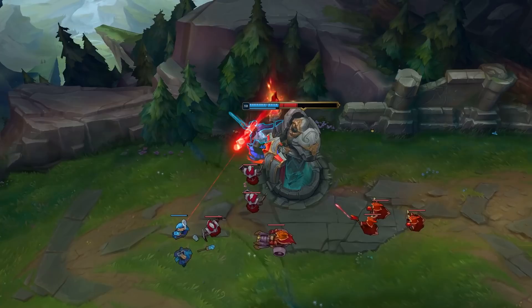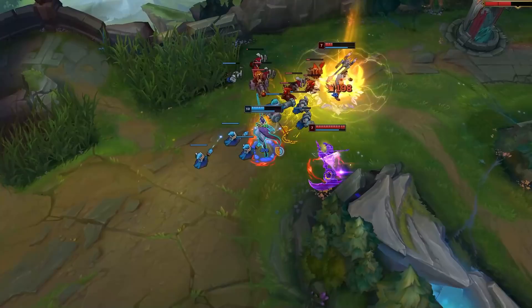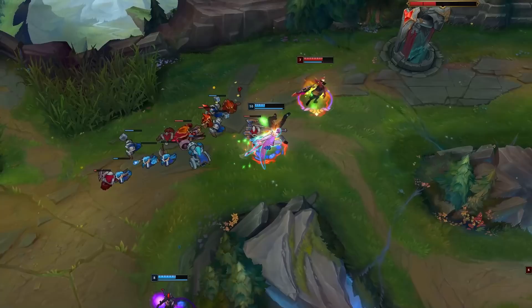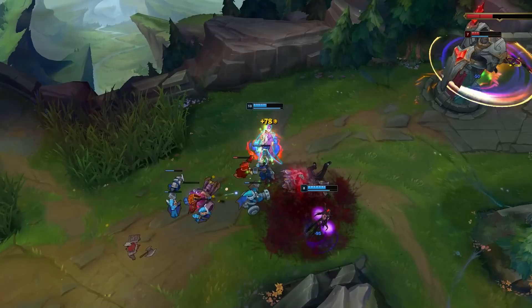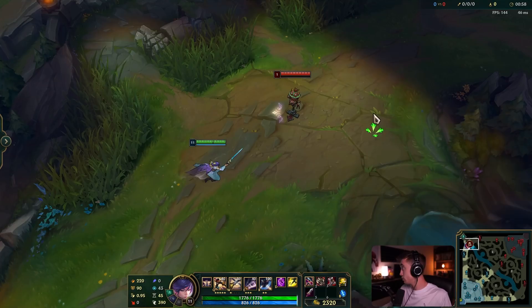Fiora is a pretty linear champion when it comes to skill order. You'll always start Q level one — there's literally no reason to start anything else. Level two, grab W; the damage mitigation plus slow is great for early fights and early kill cheeses. After that, take E third, then max Q into E and then W. Obviously level your ultimate whenever you can. So the skill order is Q, E, then W.